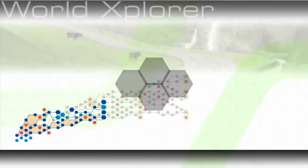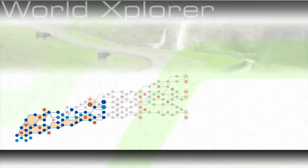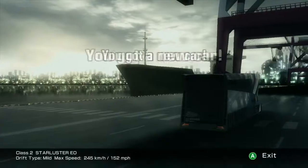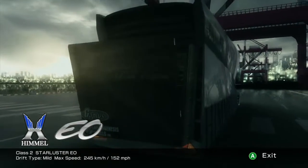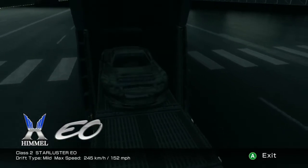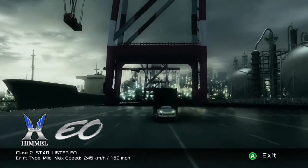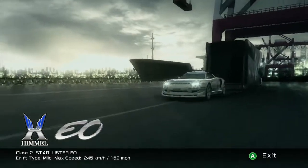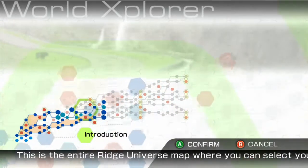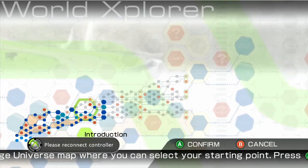After that three race trip, let's take a look at our statistics. Complete one, two, three races there. Very good, three round races. Perfect. We have won a prize - you have acquired the class two machine, Starluster EO. Is this the Himmel? It's the Himmel EO. This car is sick, this car is insane. I think it's a mild drift type as well. That looks amazing, I love the Himmel EO. I think the Himmel's actually very much based off of the Porsche Carrera.